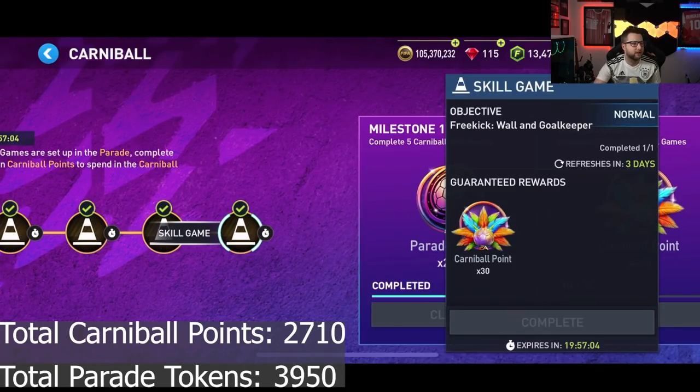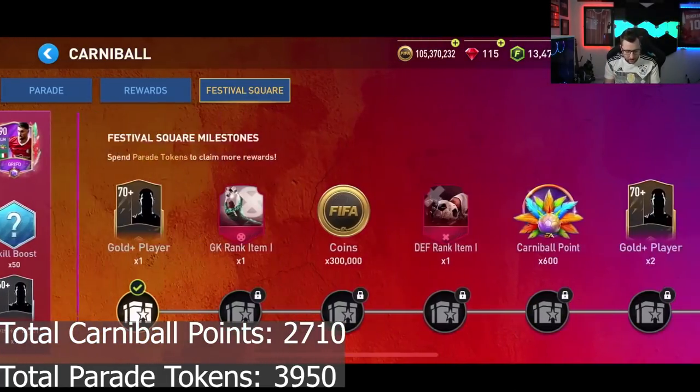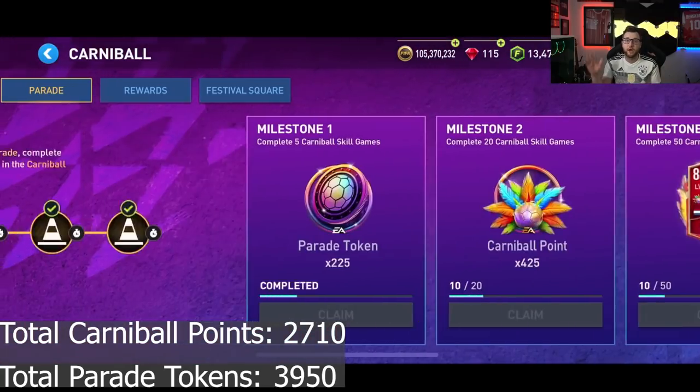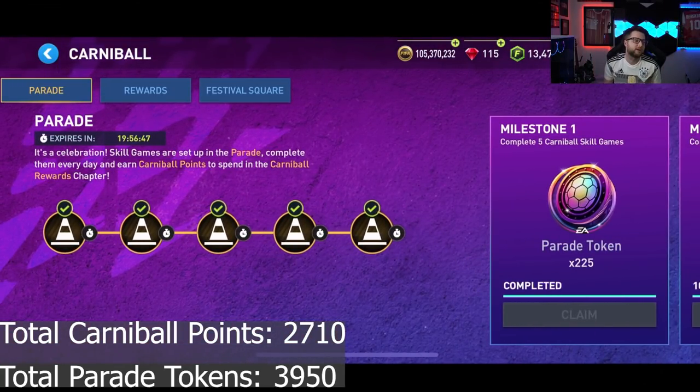There's one other way to get points — you can also get 600 points from here. So you can get all of those points free to play without spending any FIFA points or gems. That's going to be a total of 2,710 Carnival points that you're going to get at the end of the event.